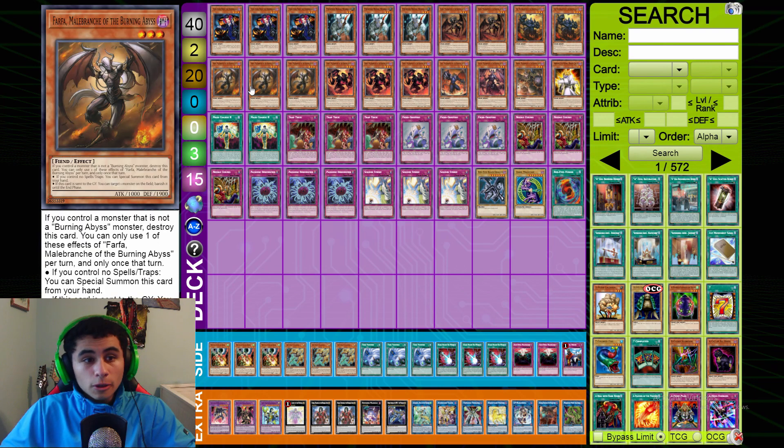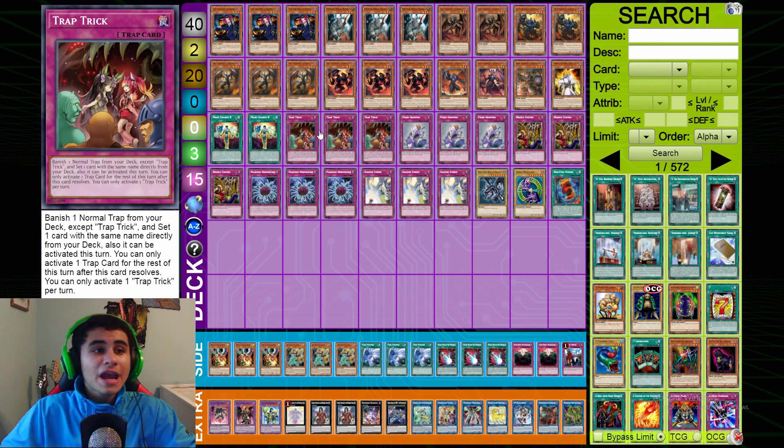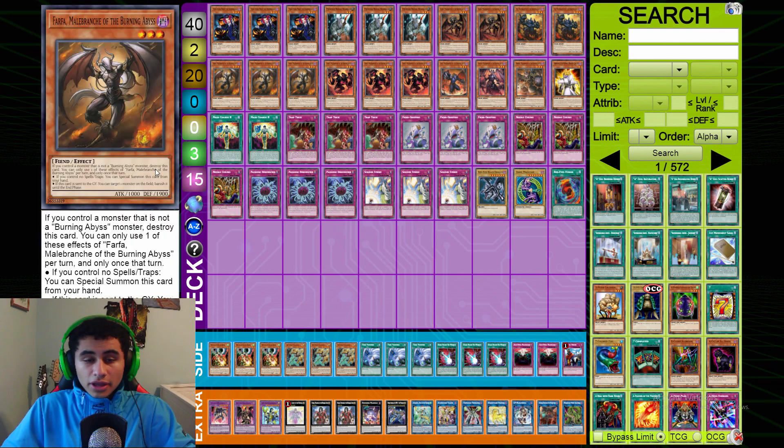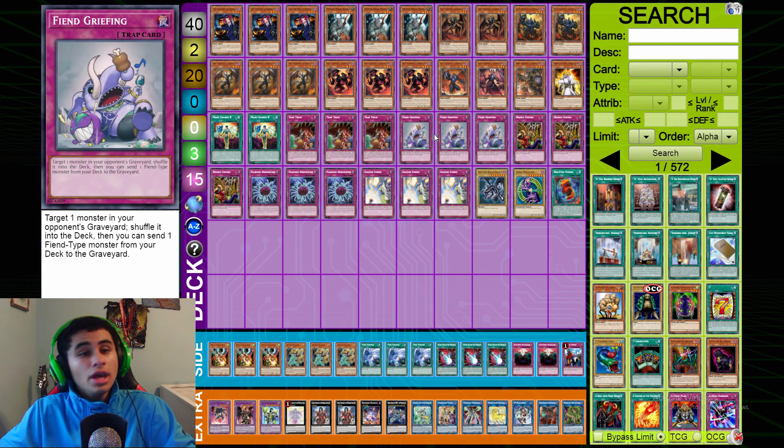Mass Change Number 2 also triggers a BA monster because you discard it — there's nothing bad about it. More people should be trying this card in the deck. Triple Trap Trick — a really great card, though you can cut it to two and run a third Mass Change instead. It gets you into a ton of traps and is very underrated.